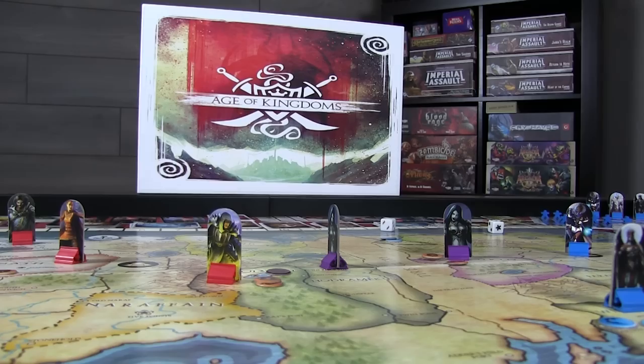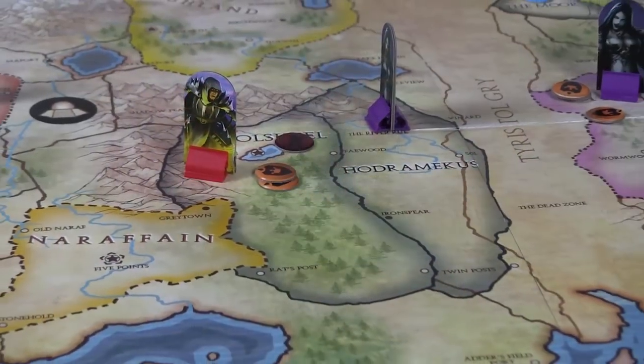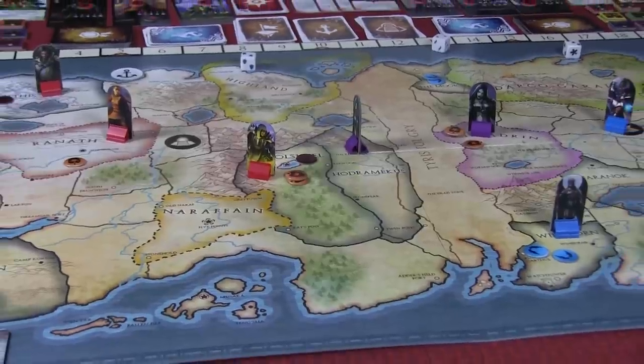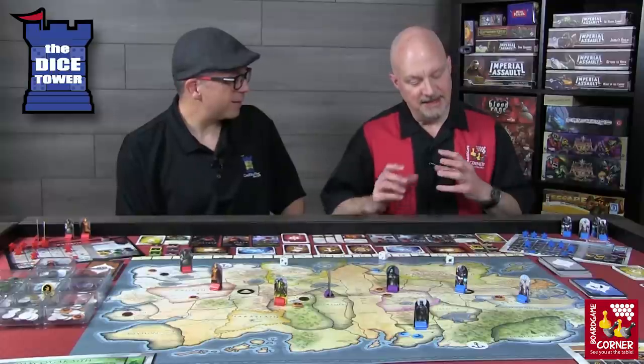Remember, this has been a Dice Tower preview and everything you've seen here is in prototype form — even the rules might still be in flux, so keep an eye out on the campaign. With that said, this is a big 4X adventure game. We played a single game over a couple of different evenings. You can sit down and play for two to four hours, but there's a lot going on. The artwork is really nice, and I love the choices and decision-making. I'm a big fan of worker placement, and there are a lot of things that feel tight — I want to upgrade so many things, and investing in population growth is not easy.